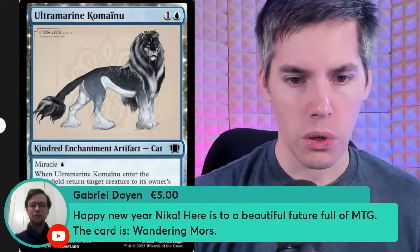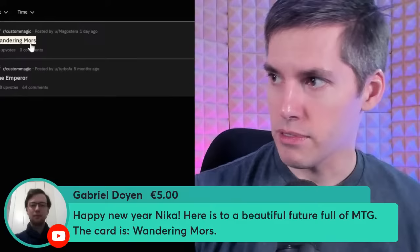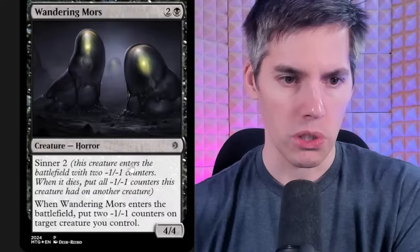Gabrielle super chat, Happy New Year. The card is Wandering Moors — a black two generic 4/4 Horror with Wither 2. Creature enters the battlefield with two -1/-1 counters; when it dies, put all -1/-1 counters this creature had on another creature. And when Wandering Moors enters the battlefield, put two -1/-1 counters on target creature you control. This creature enters already with two -1/-1 counters — and when it enters you can put an additional two, so it's effectively a removal spell by itself. Or you can save it, or make utility out of the -1/-1 counters. It's a build-around card.